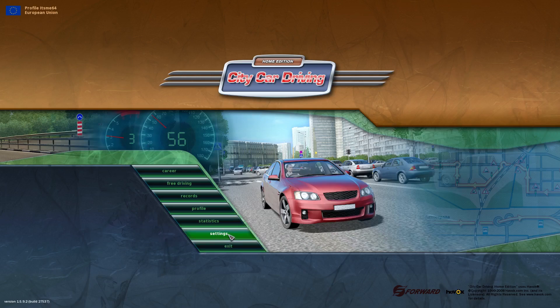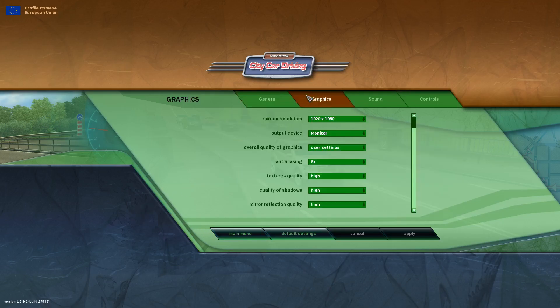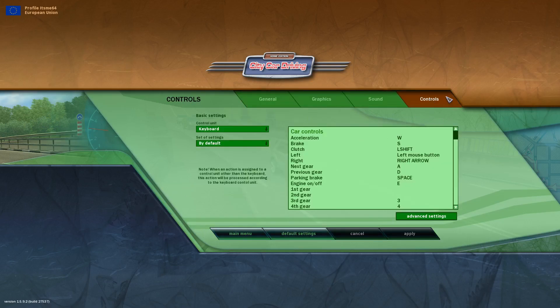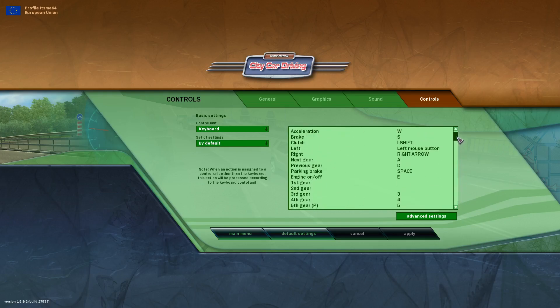The first thing you want to do is simply head over to your settings. You might end up in any of these tabs, but you want to make sure you go over to the Controls tab right over here. You're going to see all your controls, and the controls we're focusing on are left and right because those are steering.